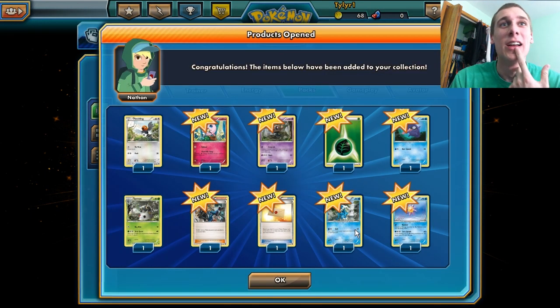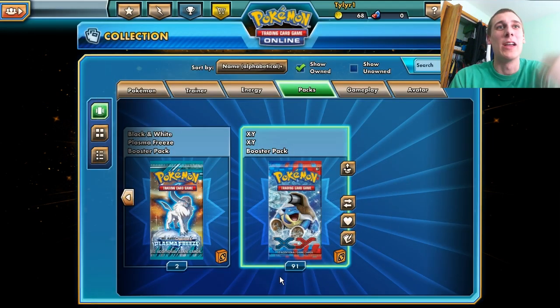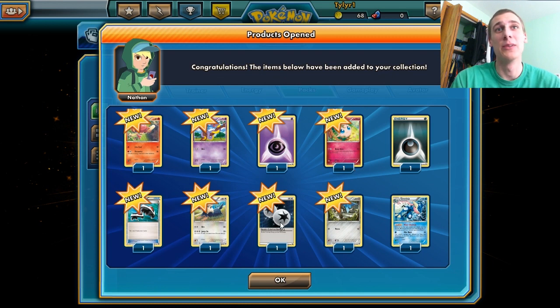Another Double Colorless Energy, and then we got the Greninja. So I made a mistake last video — I said you can do that special ability anytime you want during your turn. But no, it's once per turn. You get to discard a Water Energy from your hand and then do 30 damage one time. Not infinite. So I'm pretty stupid, but you guys can live with my stupidity.